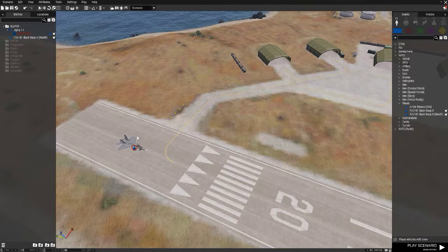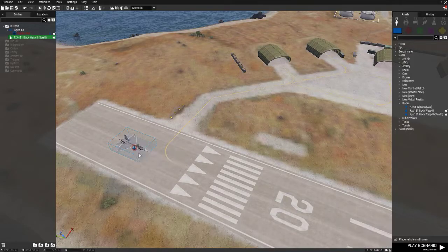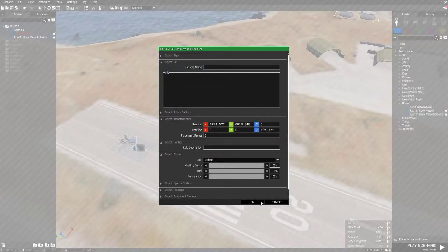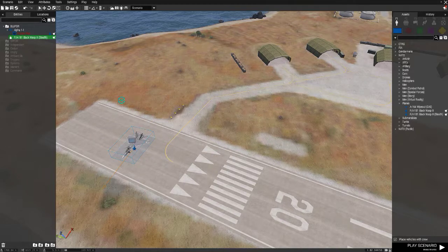If you don't know how to change the direction of an object, press the shift button. Click on it - sometimes it does that. Just press shift, and then drag the mouse around - you just move the mouse in a circle when you've got the shift button pressed.